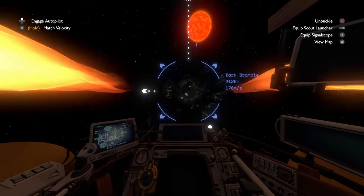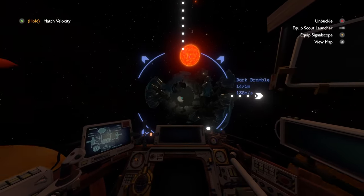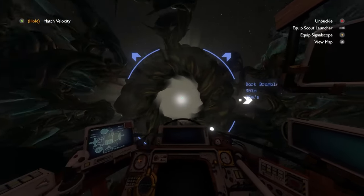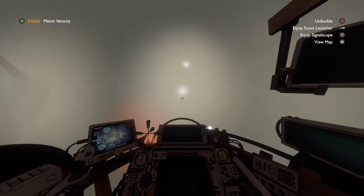Now I see. The final and furthest planet from the sun is Dark Bramble, which almost isn't a planet — or more so a nest. At its core, there is a wormhole that teleports us inside a foggy area where nothing is visible but the creatures inside.